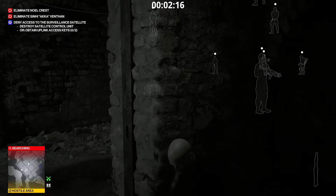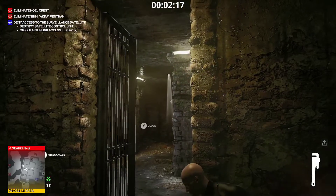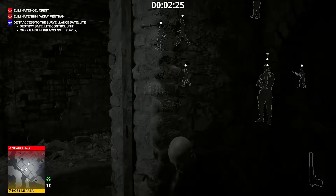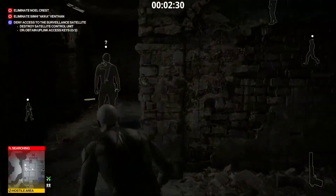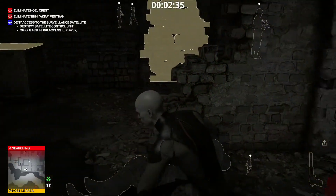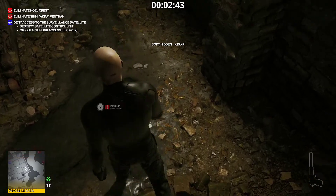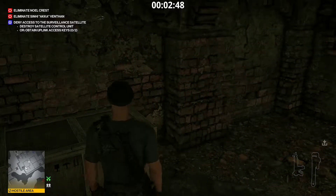Now we just need to get rid of these guards. We're gonna use the wrench and throw it right around here. He's gonna check that out — we're gonna go around here and take him out, dump him in here, take his gun, take the wrench because we do need that wrench later, and take his disguise.